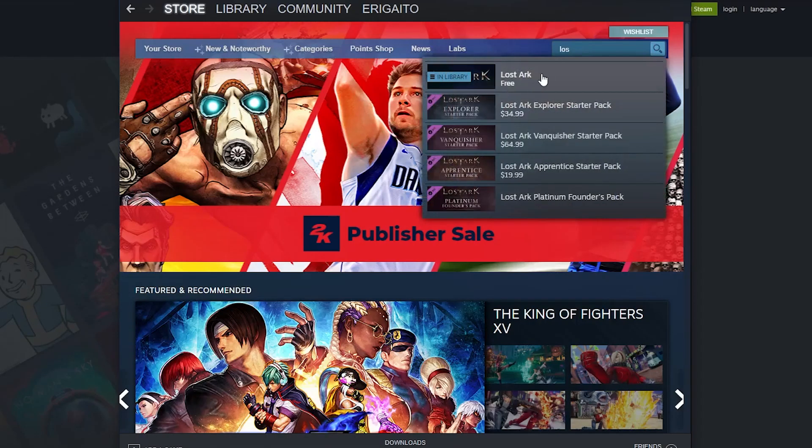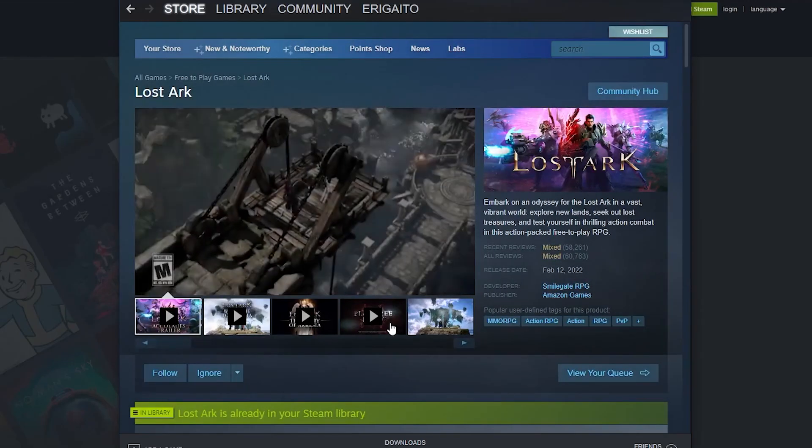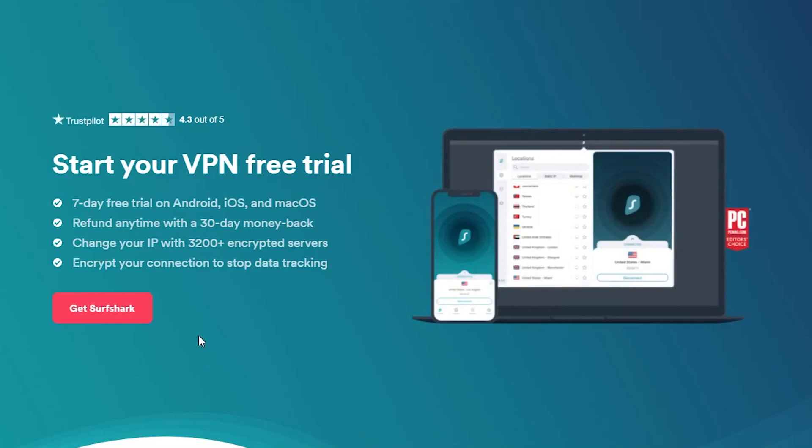All that's left is to download the game. Logging into the right store is just one part of the challenge — to download, you're going to need a desktop VPN, or else Steam won't let you download. You can go for Surfshark or NordVPN's free trial and then cancel right after, as you don't need the VPN to play, you just need it to install the game. I'm using Surfshark here, connected to US.